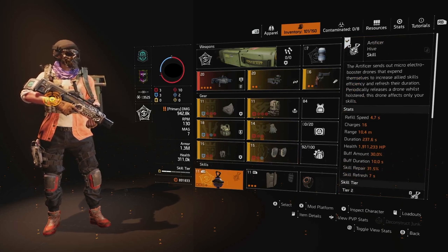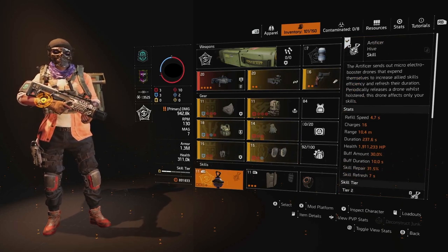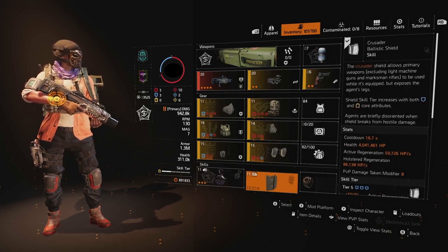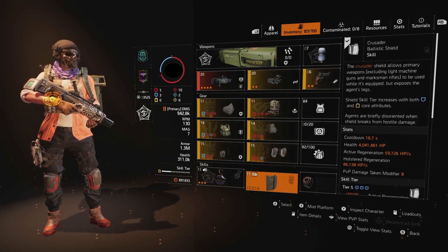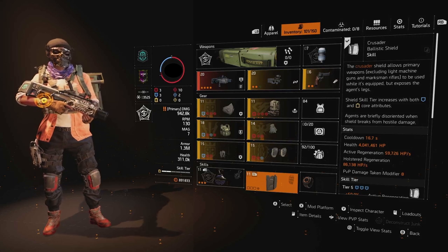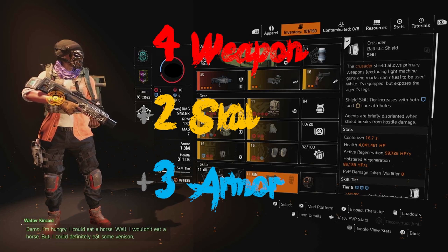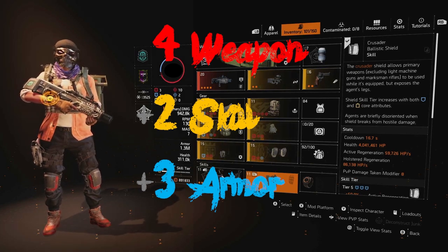For the skills, we have the Artificer Hive — one I find myself running commonly whenever I have a shield on a build. And we also have the Crusader Ballistic Shield. Love the survivability it gives and the movement capability: rushing your enemy, loading them full of Septic Shock and taking them down. So that's this build. Let me know what you think in the comments, like and subscribe if you want to see more, and I'll see you in the next one.